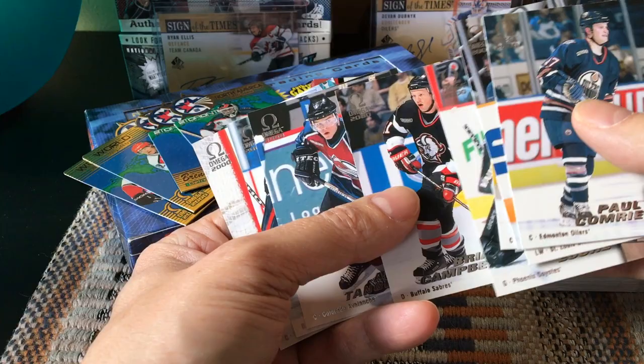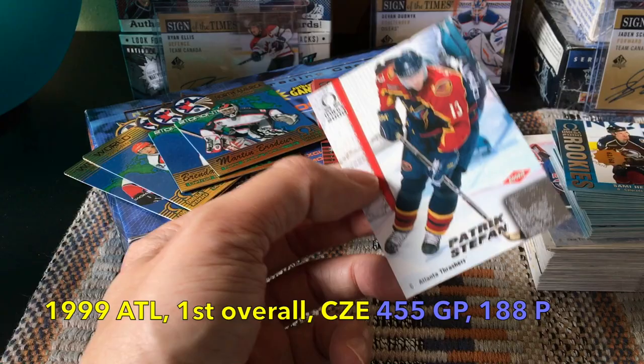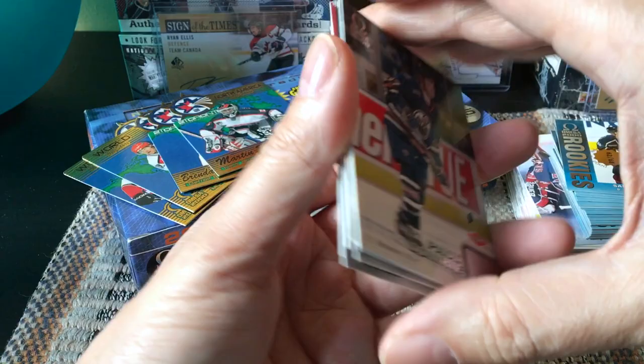We also received the Alex Tanguay rookie card, the Marty Biron rookie card, and the Patrick Stefan rookie card. Patrick Stefan was the most highly-touted rookie — I think he was drafted first overall in 1999. It was the same year as the Sedins, who went second and third behind him. So he was the most highly-touted rookie of this particular set.